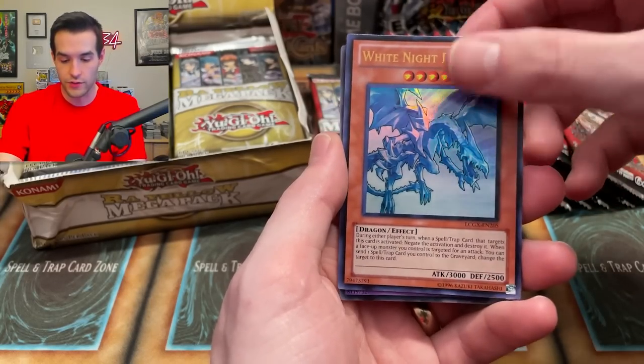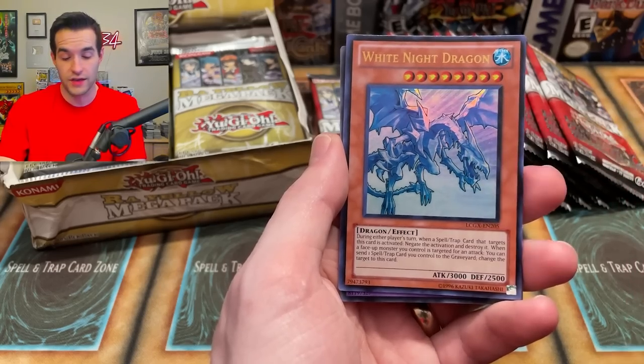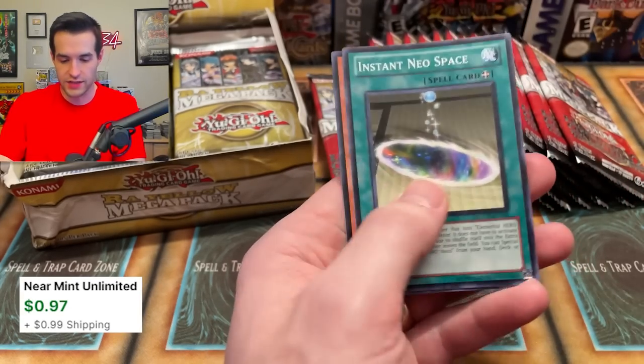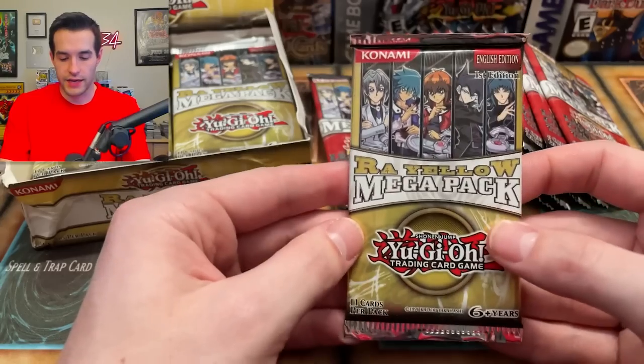We got a White Night Dragon — also beautiful — as a secret rare from Ancient Prophecy, amazing looking. And then the Steam Healer. Next pack, Raw Yellow Megapack.